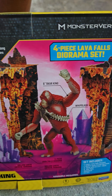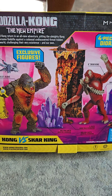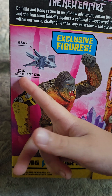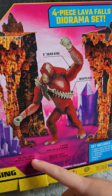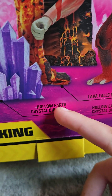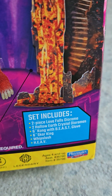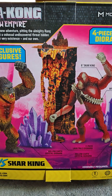We just unboxed it — well, kind of just a couple seconds ago. This exclusive figures set has a six-inch Cog with B-E-A-S-T gloves, a six-inch Shortcake Whip Slash, a Lava Falls Diorama two-piece, and a Hollow Earth Crystals Diorama. Four-piece Lava Falls Diorama — exclusive figures.